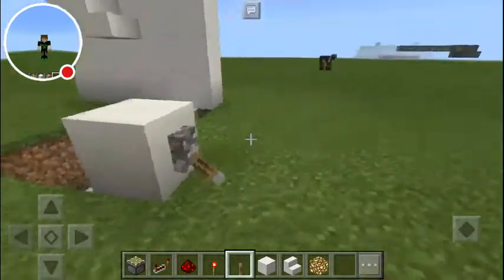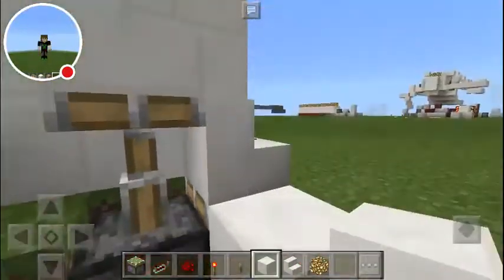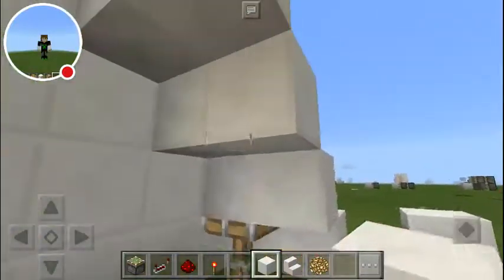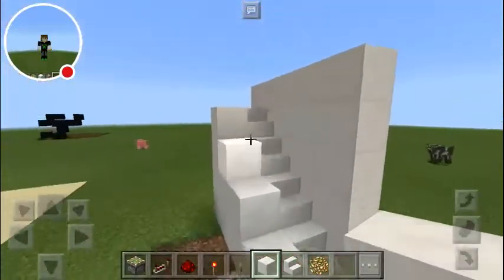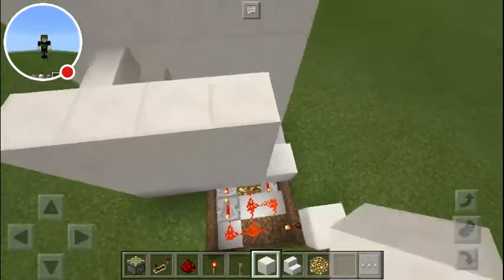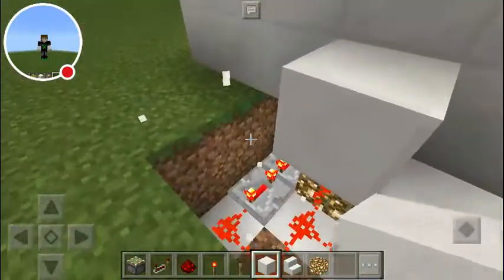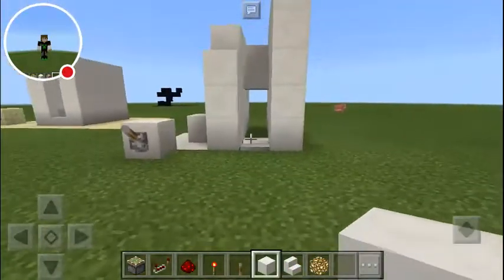As you can see right there. After that, all you need to do is just build in your wall over here. See how they're covered off — all you need to do is just do that. Don't place that block there; you can place your block like that. Same thing over here.